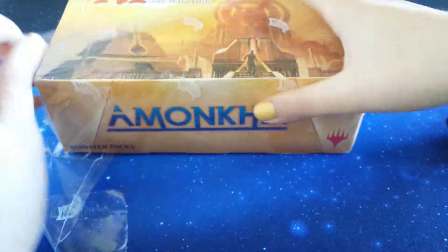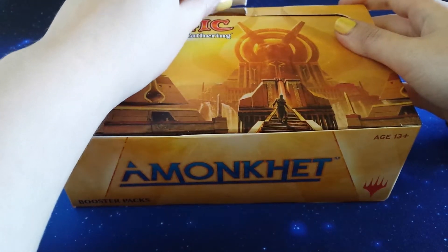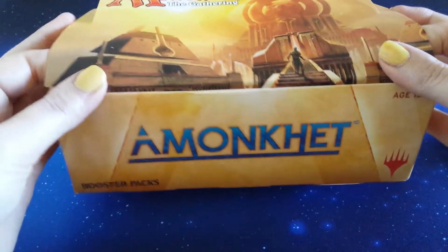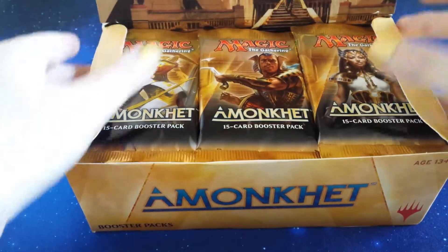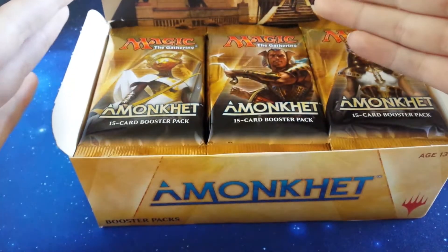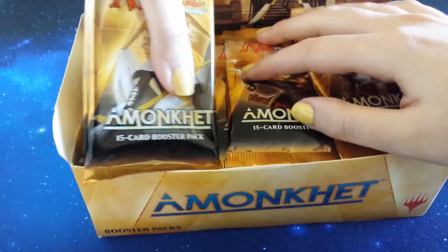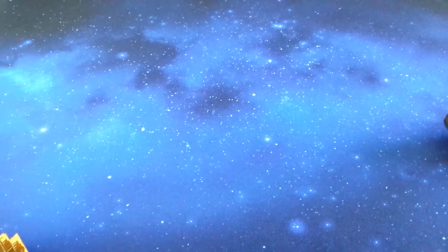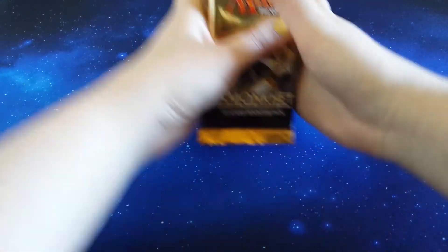We don't need to look at the box because we had a look at the box last time. The cellophane is free. Oh, I've already ripped my box - that makes me kind of sad. There are the packs. We're going to go for the left stack and put what's left of the packs on the floor. All right - one, two, three, four, five, six, seven, eight, nine, ten, eleven, twelve. Let's get it done.